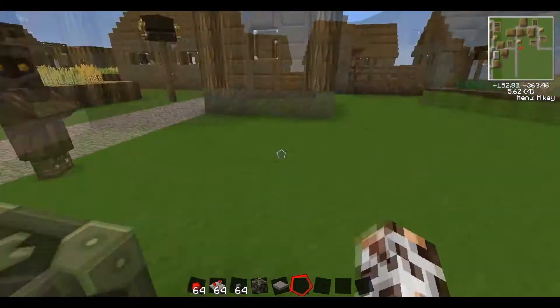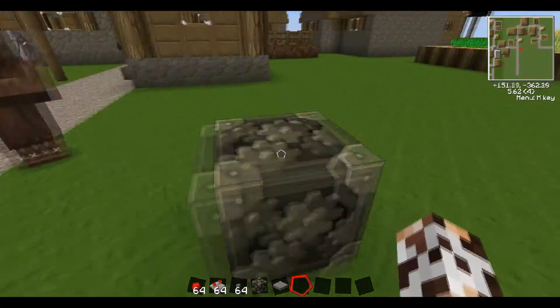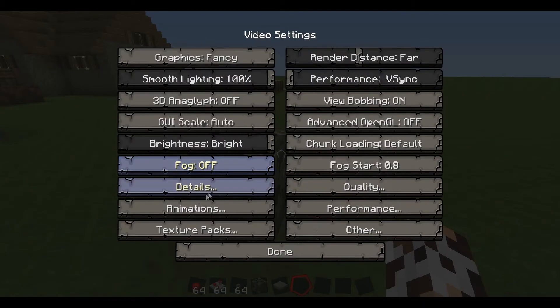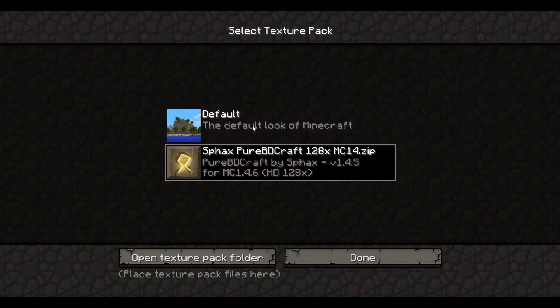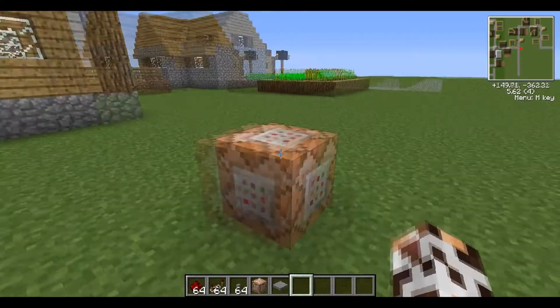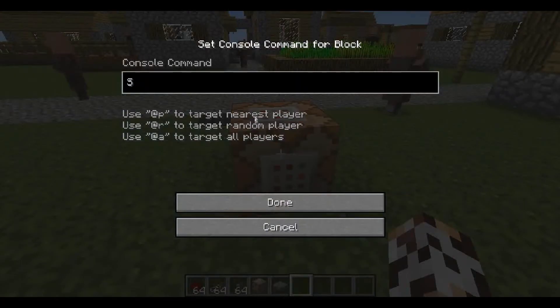Since this is a tutorial for idiots, you might not know that in this texture pack this is a command block. Just for purposes, I'm going to switch the texture pack back so you all can see what it looks like in a regular texture pack. Okay, so this is a command block and this is how they look.